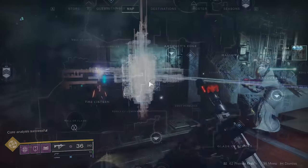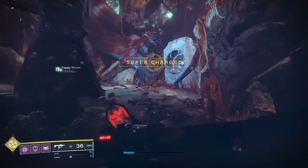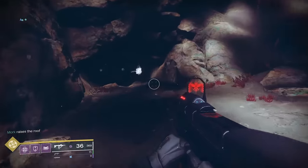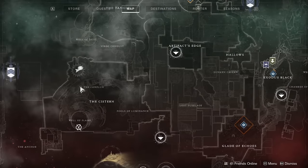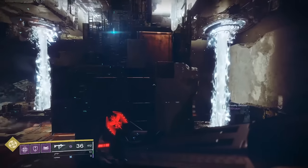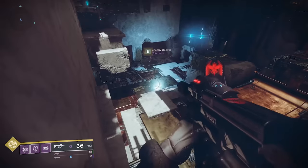The next Oracle is in Ancient's Haunt in the Tangle. The cave you'll be looking for is about halfway up the Lost Sector — just use the on-screen instructions. It's the same thing here as in the previous. The final node is in the Conflux Lost Sector in the Cistern. About halfway through the Lost Sector, you'll jump up high on the right side of the area to find the Oracle in a room.